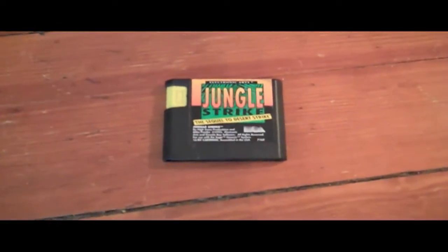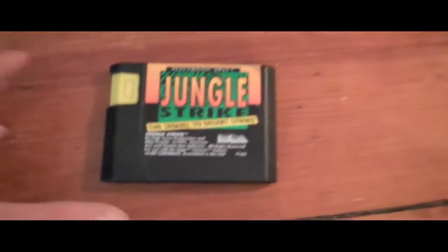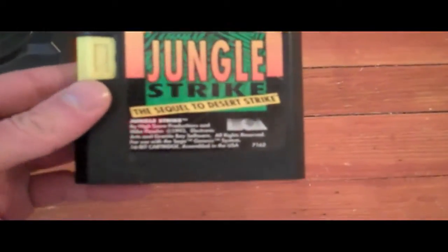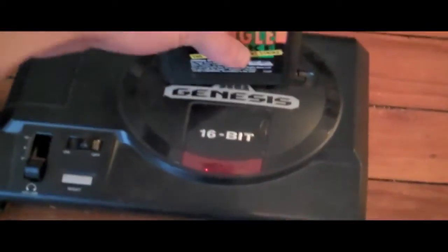Published in 1993, we have Jungle Strike, the sequel to Desert Strike by Electronic Arts, or EA as they're now known. Let's pop it in the old Genesis and see what it looks like today, shall we?